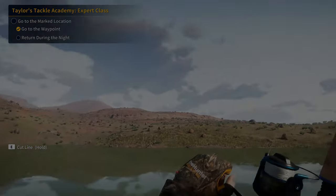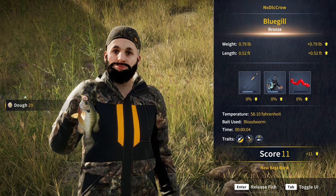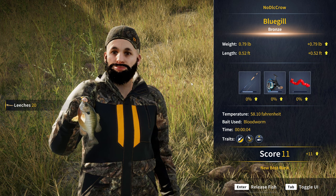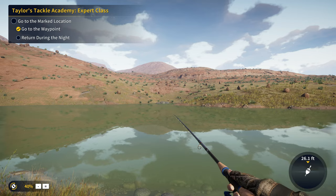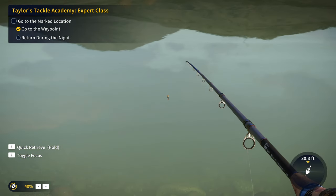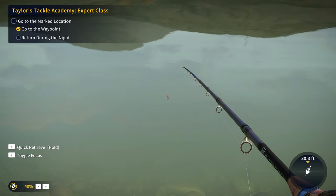While waiting for night, I'm going to catch some panfish and perch. I'm currently using the size 10 hook and bloodworm because I want to catch as many fish as possible for money and XP at our lower level. However, if you want to target just gold and diamond bluegill, green sunfish, and yellow perch specifically, use the bloodworm with a size 7 hook — only golds or diamonds will be big enough to bite it.